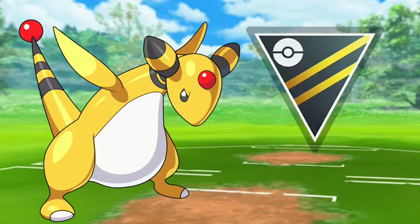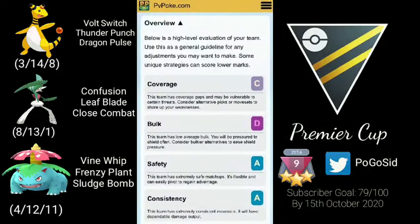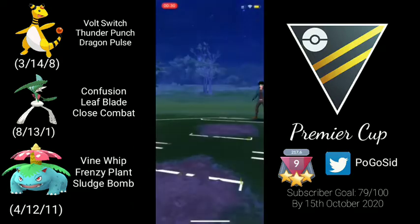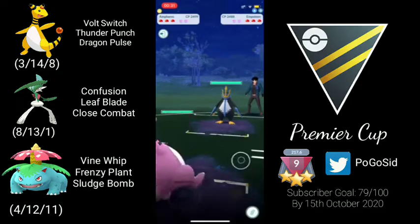make sure to hit the subscribe button — it really helps a lot. Speaking about the team, this team consists of Ampharos, Gallade, and Venusaur. This team was suggested to me by a friend and seems to be doing really well. The team is really good in terms of safety and consistency, but lacks in bulk because Ampharos and Gallade are not that bulky. The team's coverage is overall good, but I later swap to Obstagoon, which I'm currently using, so stay tuned for tomorrow's videos.